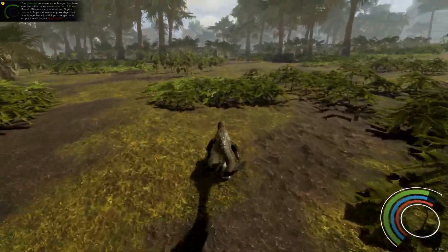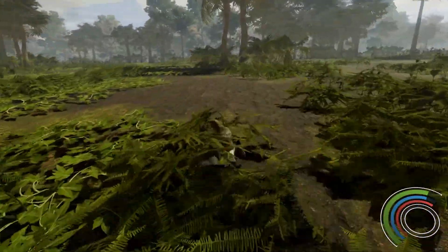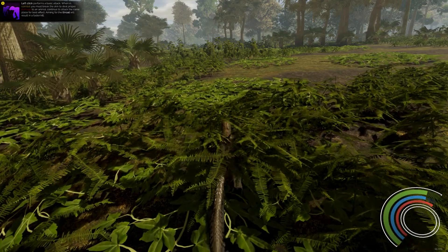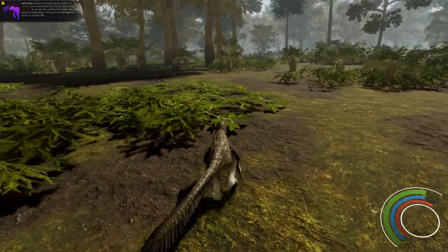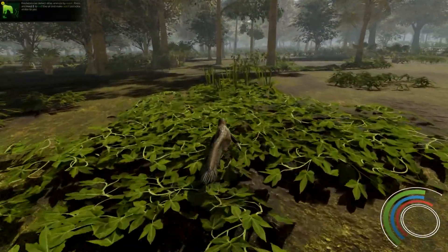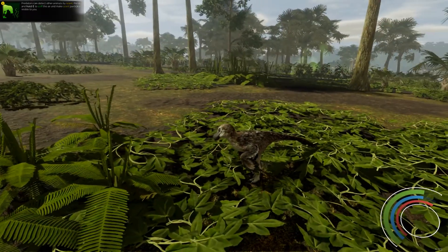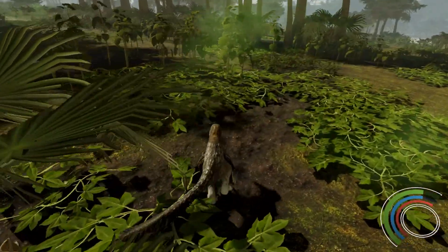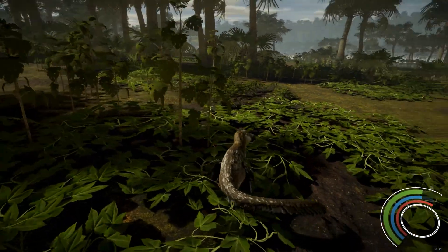Still hungry. No base building here — I'm assuming we'll have to find a den. Combat: left click performs a basic attack, but we don't have a combat move yet. The bite is definitely for attacking. Hold the E key and we can sniff. I smell something — those little green things, maybe that is our sense of smell. Spacebar hops — we are a jumper!